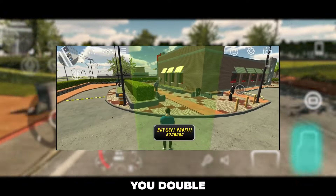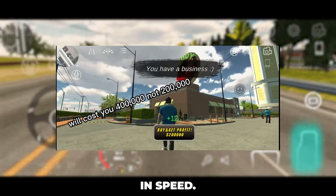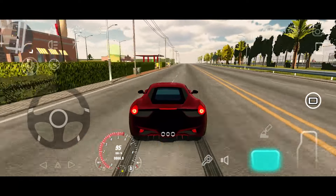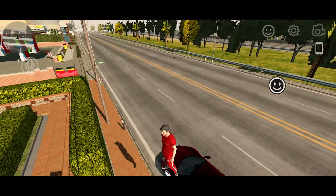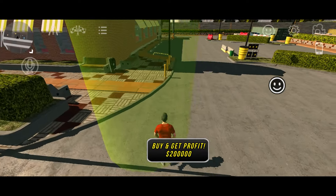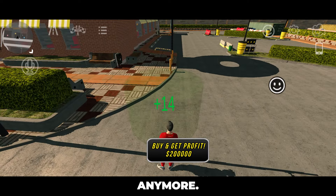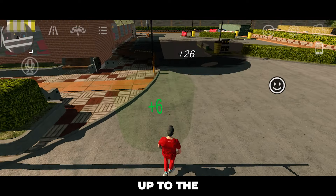In this old trick, you double tap the buy button when buying from a shop and the money count will double in speed. I don't know if it's fixed, but let's try. It doesn't work anymore. Up to the next trick.